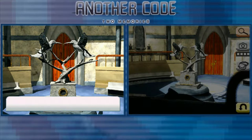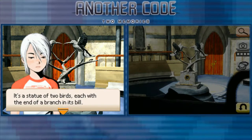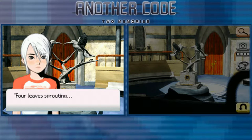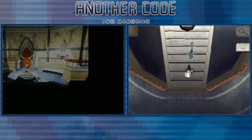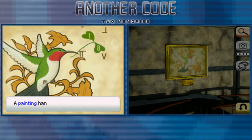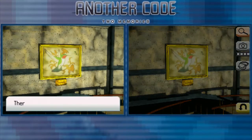A bird statue adorns the room — a disc shape is cut out from the base. It's a statue of two birds, each with the end of a branch in its bill. Something is written on the base: 'Four leaves sprouting together, they open the door.' What's that supposed to mean? Let's go look the other way around. A painting hangs on the wall — there is a plaque under the painting with the engraving: 'Dearest Henry, the golden bird.'